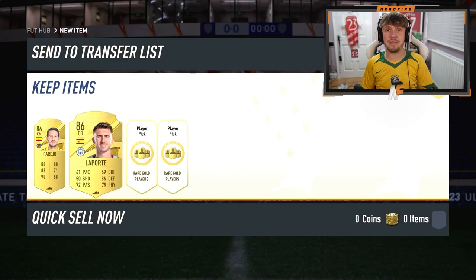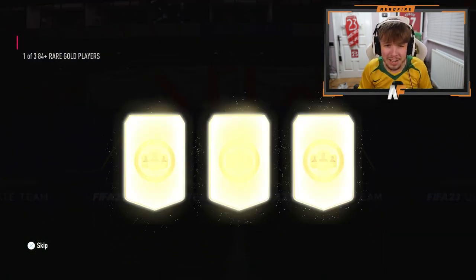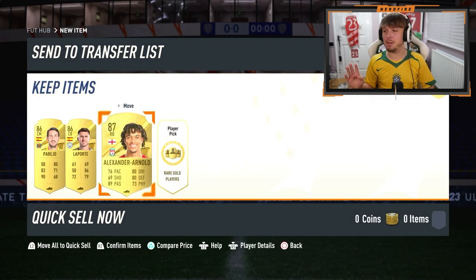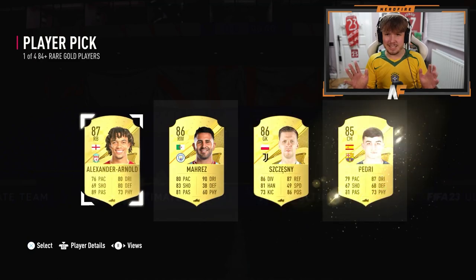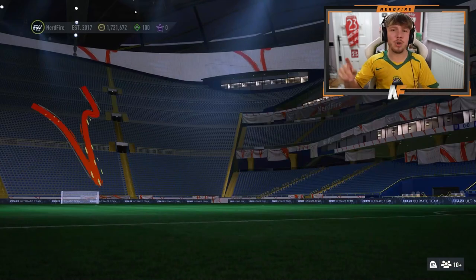Will we see a Foot Birthday before the end of this? Third time lucky — come on, show me a Foot Birthday or a Foot Birthday Icon. Still walkouts at least. All right, my final player pick before we get to the packs on the store. Come on, something big. No — it's all gold, which is kind of annoying, but it's all good.